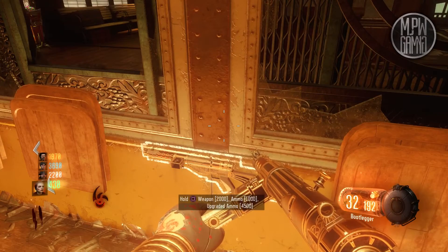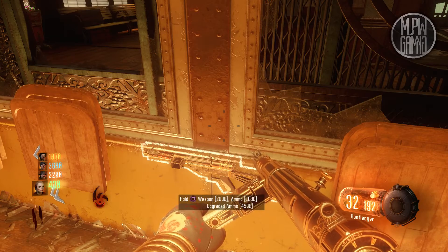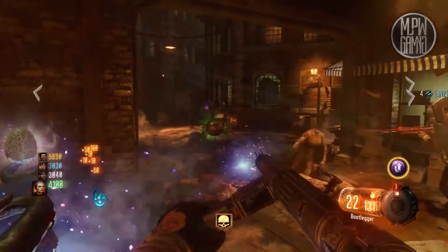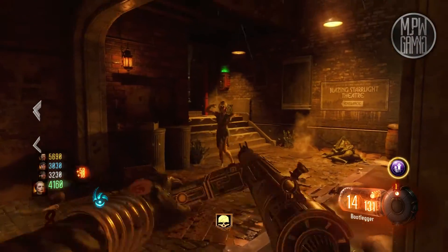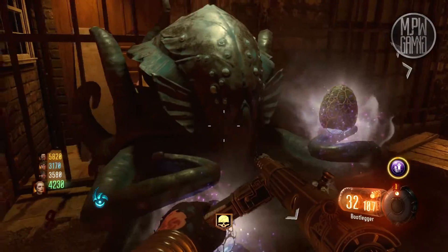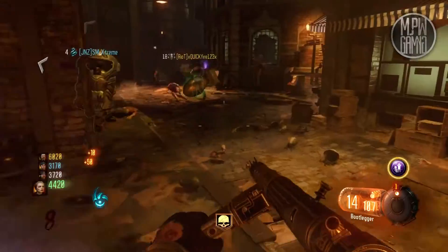The Bootlegger holds 32 bullets per magazine with 192 in reserve. Aside from the overpriced wall buy, the rate of fire and reload speed are painfully slow and the damage is only useful during earlier rounds, which is why I recommend Double Tap 2.0 and Speed Cola.